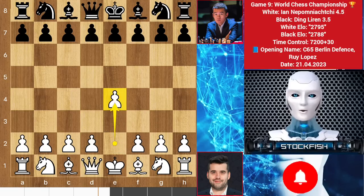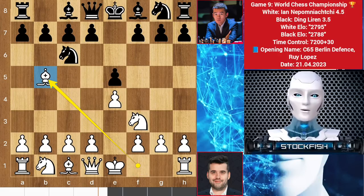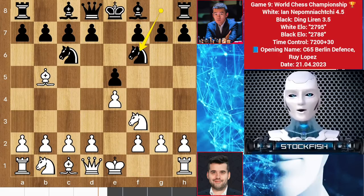Ian started with E4. We have E5, knight to F3, knight on C6, and Ian Nepo chose to play bishop E5, known as the Ruy Lopez. Then knight F6, D3, and bishop to C5 by Ding.